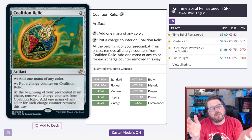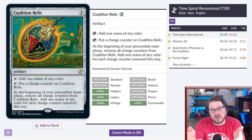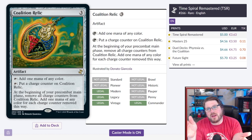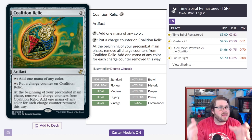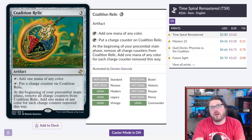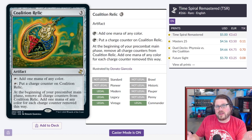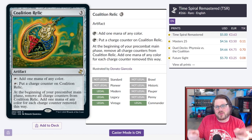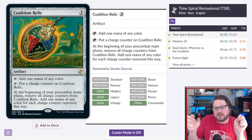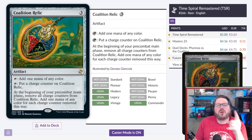Number 7 is Coalition Relic. This is a mana rock that costs three mana and fixes you, but it's the ability to put charge counters on it that makes it really good. It lets you invest mana this turn to have extra ramp the following turn. The play pattern could be: play this on turn three, charge it on turn four — you have six mana. That little jump in mana gets you to bigger spells, and commander is a big spell format.